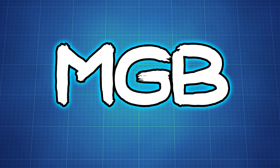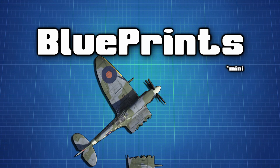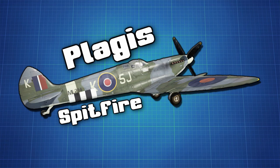Hello, you sexy beasts, welcome back to Blueprints Mini, the show where wings are an optional luxury. In this episode, we are going to take a look at the Tier 4 British Premium, Plagueis Spitfire LF Mark 9.